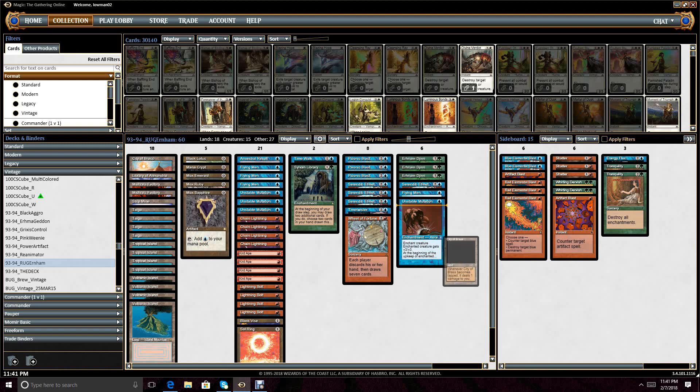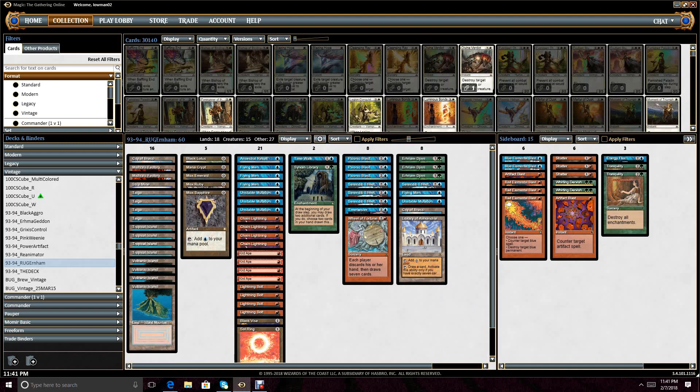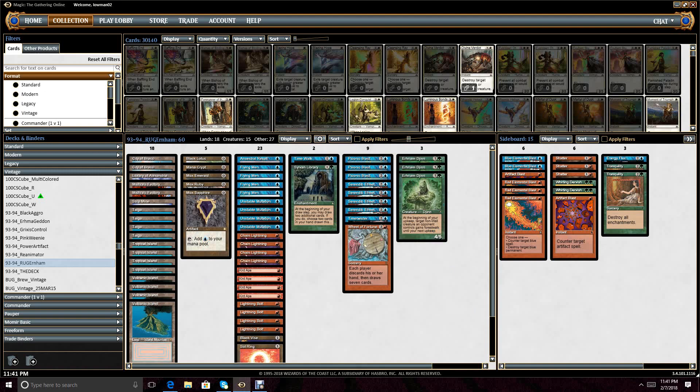City in a Bottle effectively destroys all my Serendib Efreets, Flying Men, Unstable Mutations, Cities of Brass, and Library of Alexandria. Serendib Efreet is kind of the backbone of the deck. I actually built this deck with Ernham Djinn in mind, but Serendib Efreet is definitely the flagship threat. You use it to draw out the one-for-one removal, then utilize Unstable Mutation after they've wasted their removal — as a two-for-one or one-for-one on Swords to Plowshares — then use Unstable Mutation on a lesser threat like Kird Ape or Flying Men to kill them.